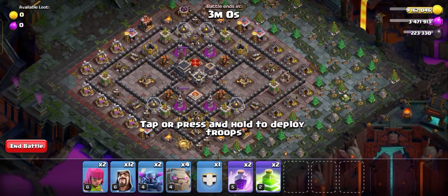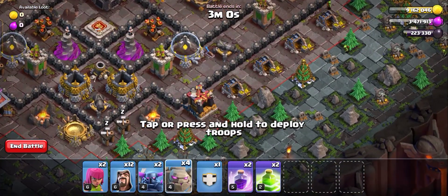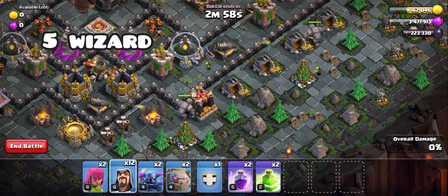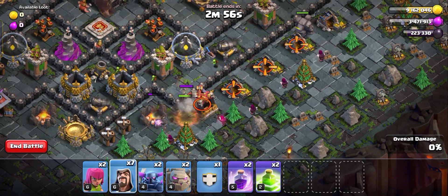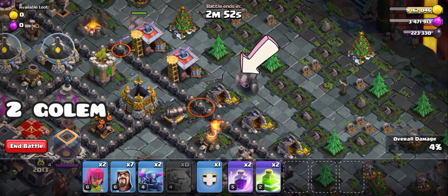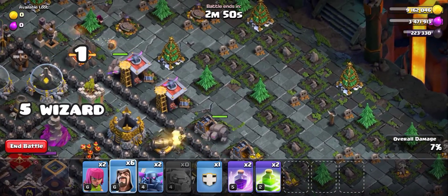This is a golem challenge, so we have to use two golems. First, with an archer tower — one here and one here — then we have to use five wizards: one, two, three, four, five. On side B, same setup: two golems using one archer tower and one cannon, and five wizards: one, two, three, four, five.